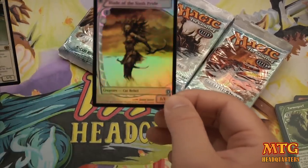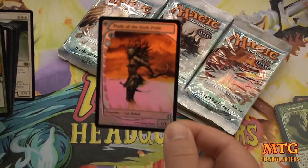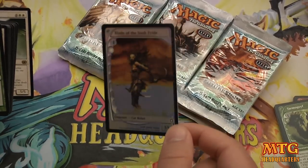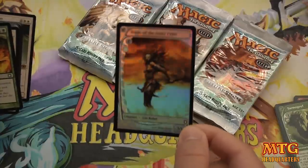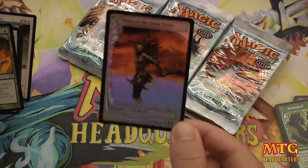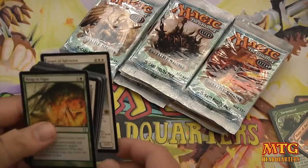Our first is a Blade of the Sixth Pride. Look how cool that is. One of friends of the channel, 8-Catsuki Dude — I bet you he'd like this. If you watch this, buddy, and you want it, let me know. I'll mail it to you. It's only a common, but I know you collect cats.